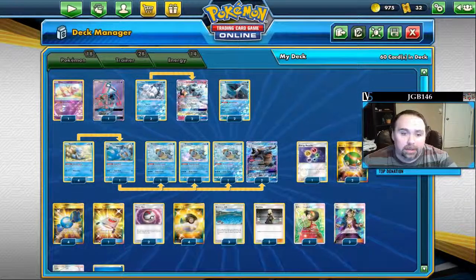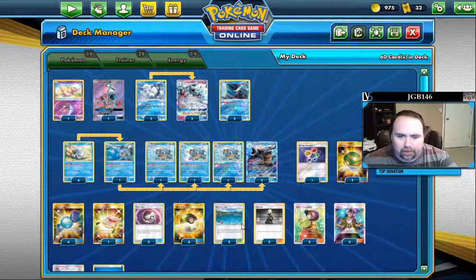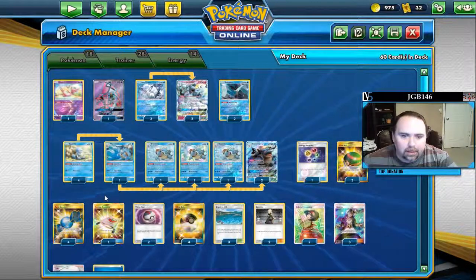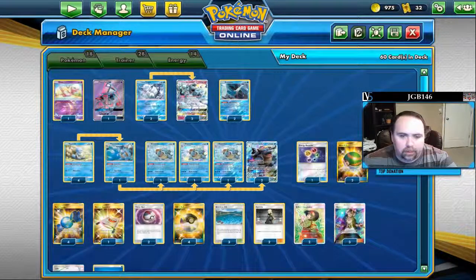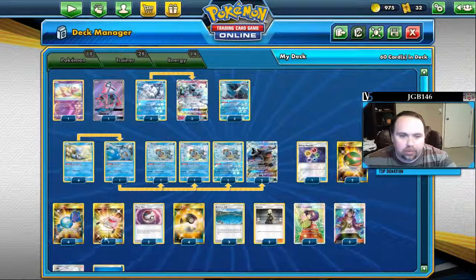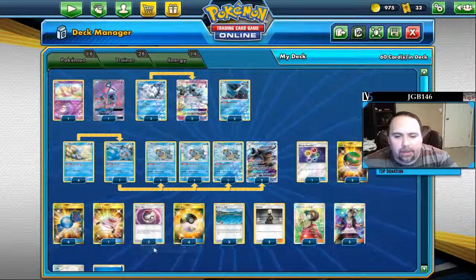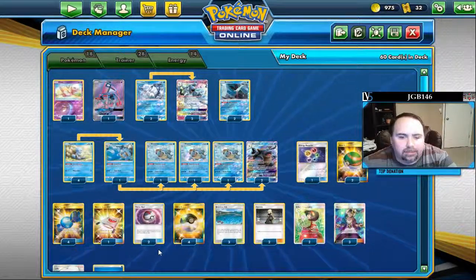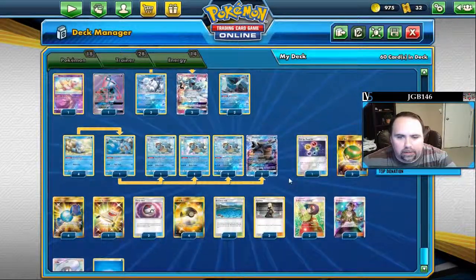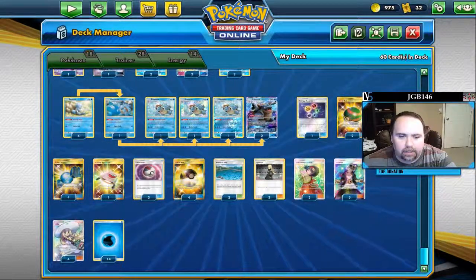We play two Nest Balls combined with three Brooklet Hills, which makes it pretty easy to get out most of our basics. We play four Rare Candy — we only play one Wartortle, so of course we want those Rare Candies to get things back. We play a Rescue Stretcher, just one right now. Timer Ball is a two count, though I'm not sold on Timer Ball because I flip bad sometimes. Four Ultra Ball. And our Supporter lineup is two, two, three, four.